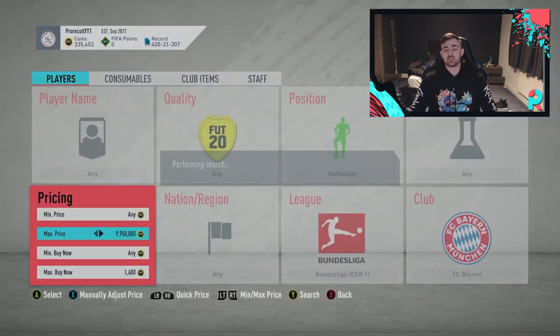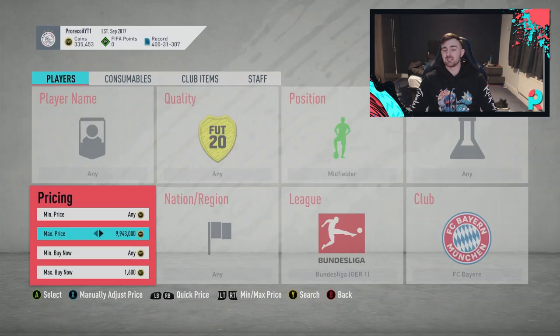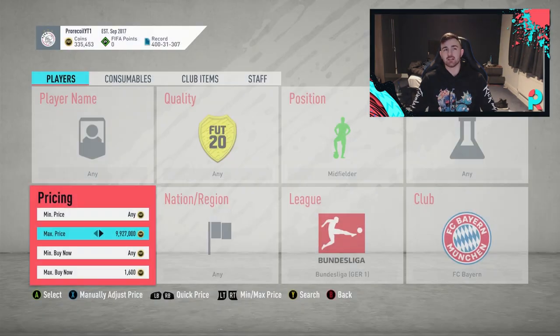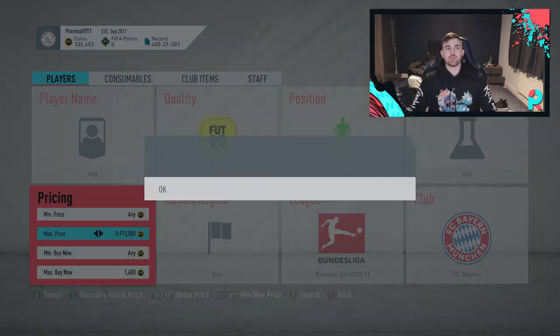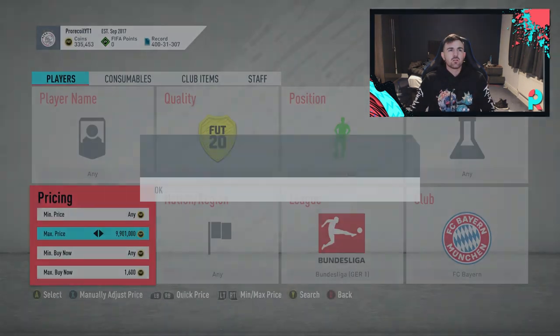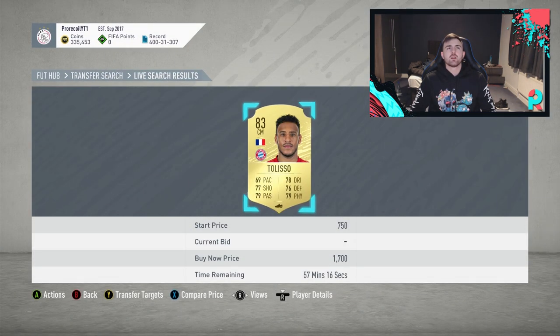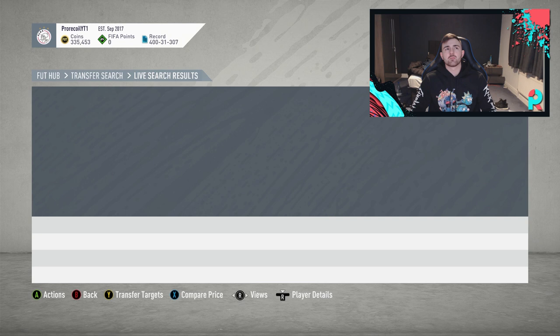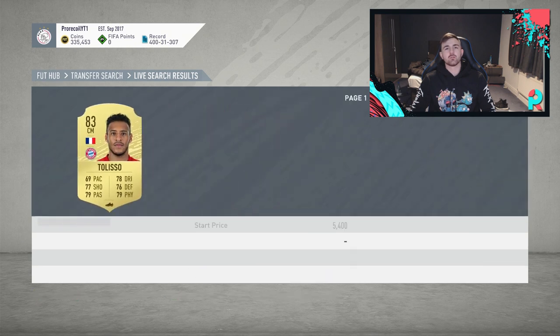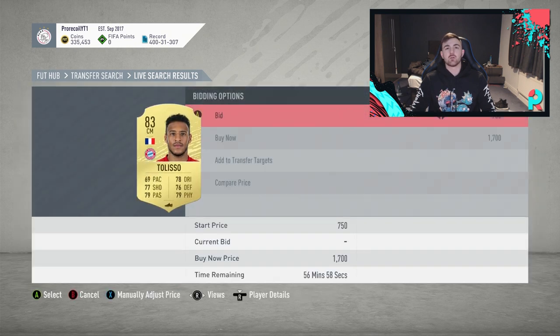One tip for you guys - grab Tadić at the minute because he's literally going for about 2k and he's an 84-rated player. When SBCs come out he skyrockets. I'm probably going to invest 20k into him, only buying 10 of him, but that'll turn into 40k - a nice little investment. Going back to the midfielder filter - Talisca still at 1.7, let's do a quick compare price. The 1.7 is still profit so we could grab that if another one pops up.